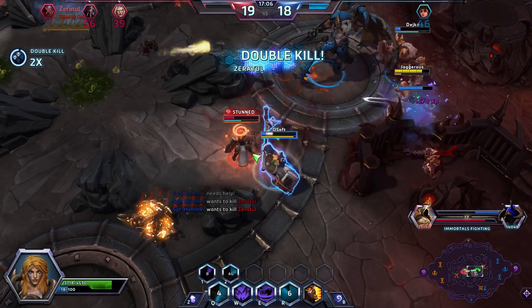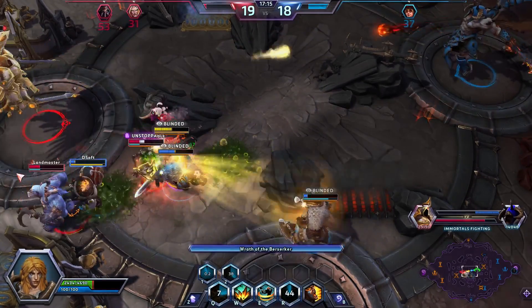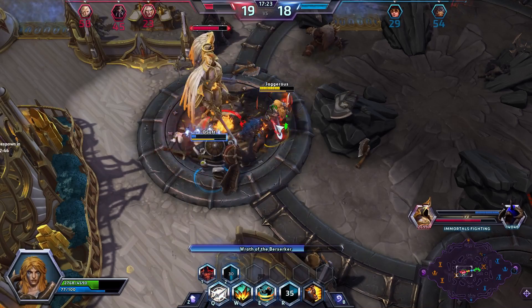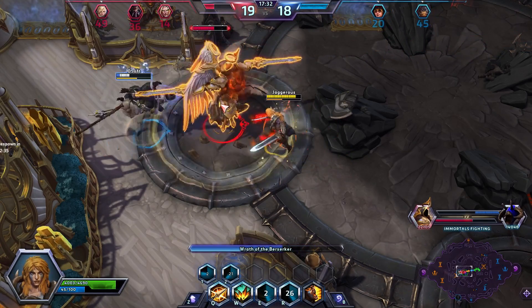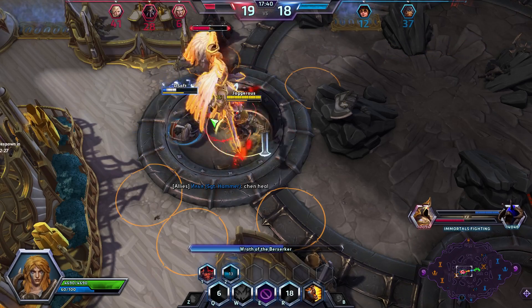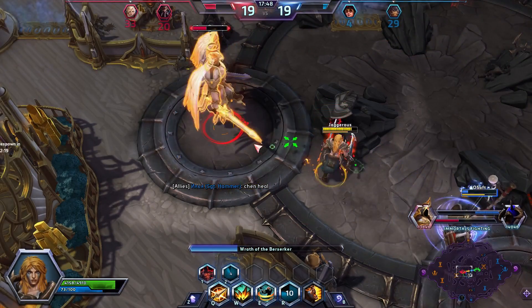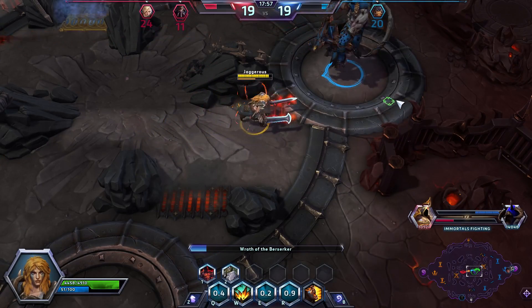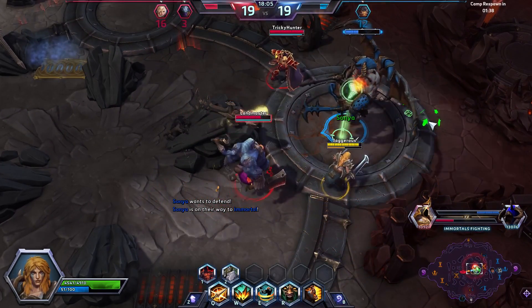I've got 20 seconds till my ult. We just destroyed Kael'thas — we'll pop our shield and heel and do damage to Zagara. I got eaten. Hammer is getting jumped on by Zeratul. We can kill him as well. Remember when I said we needed to kill them and then fight? Alt and then spin. She can stun me but I don't think she will. If we kill her here that's really good.